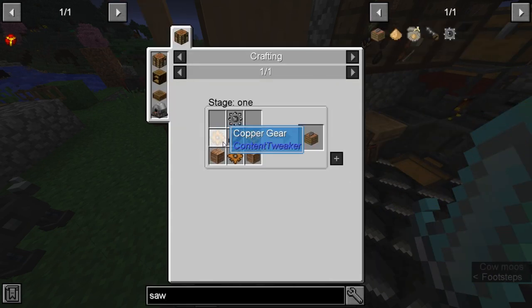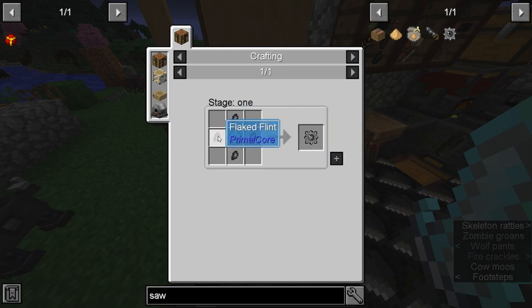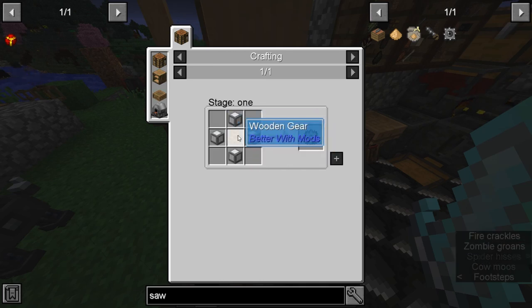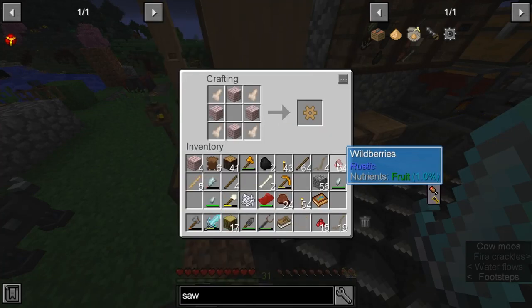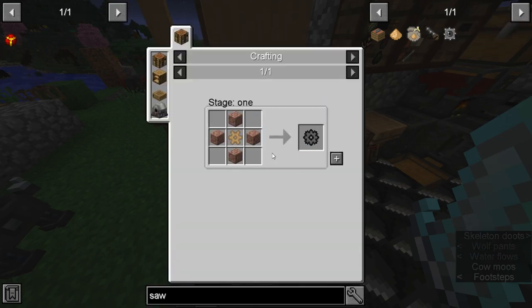We need a flint saw blade which needs a tin gear with flint. It takes a stone gear which takes a wooden gear. You can make it with just some glue and some wood but I have buffalo parts left over so I'm just gonna use that. And hopefully cobblestone works for the stone gear.